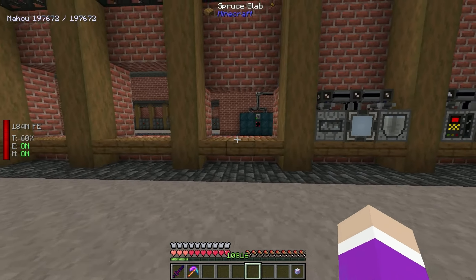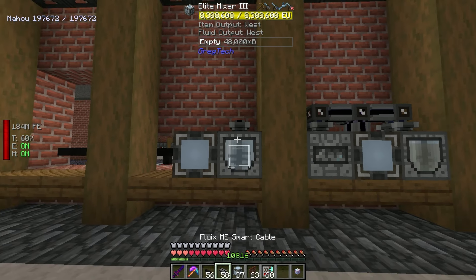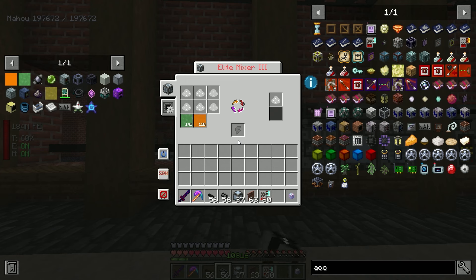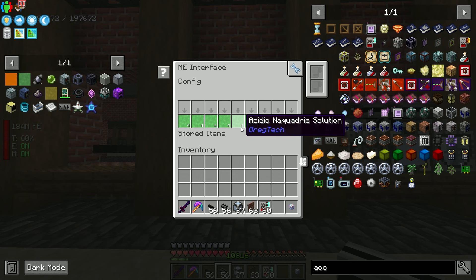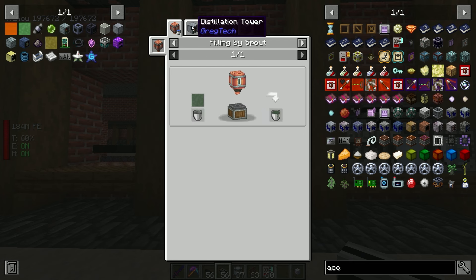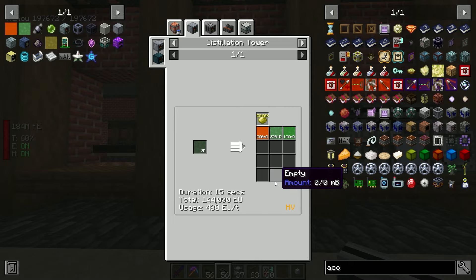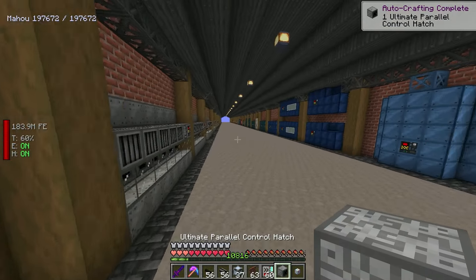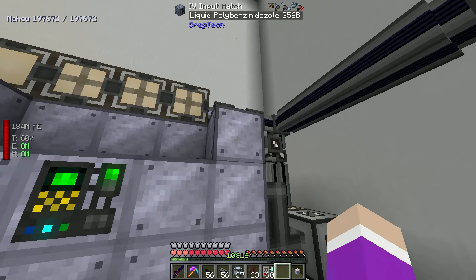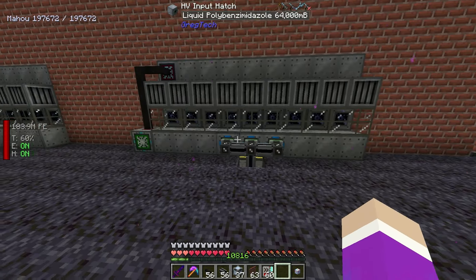There's another material needed while setting up the pattern - a naquadria plate. The double naquadria plate is needed for the actual reactor itself. We have impure naquadria solution and naquadria solution. To process it, we need naquadria sulfate dust, made by centrifuging acidic naquadria solution. The acidic version is made by mixing sulfuric acid and naquadria solution together - so we need another mixer setup.